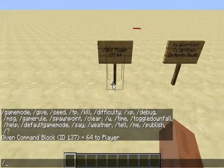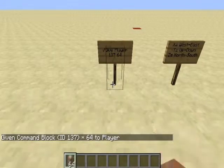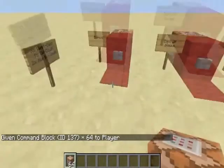Type slash give, then your player name. Because I haven't bought Minecraft I just have a free version, I'm just 'player'. So type slash give, then your name, then 137 which is the code for command blocks, and then however many you want.